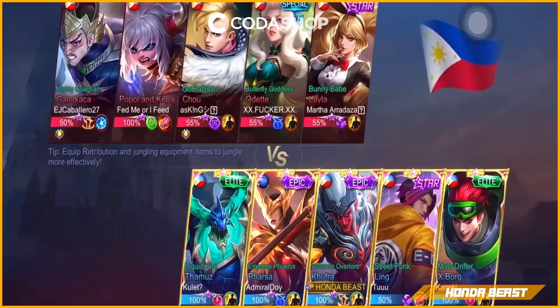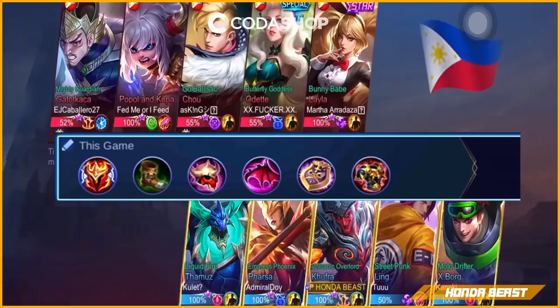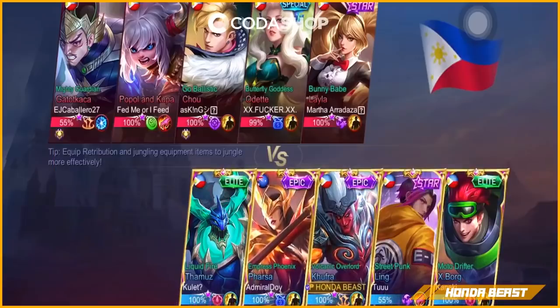Siyempre kung Kufra ako dito, ang item ko normal item lang — Warboost, Curse Helmet, tapos Queen Wings, tapos Immortal. Queen Wings, Curse Helmet — mataas ng HP yan. Para sa ating Conclusive Blast, pag mataas yung HP natin mas lalakas yung bawas ng skill natin sa Conclusive Blast. Additional skill na kasi Conclusive Blast guys, kaya para dagdag damage sya na din.